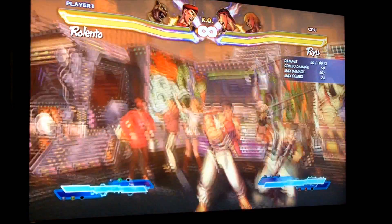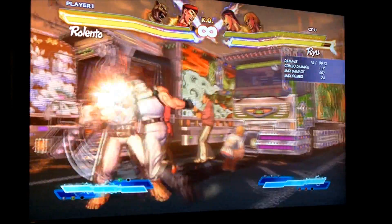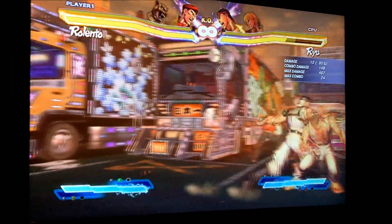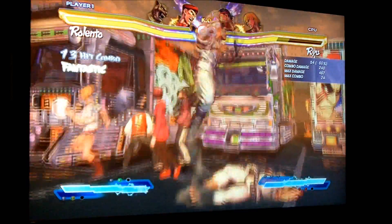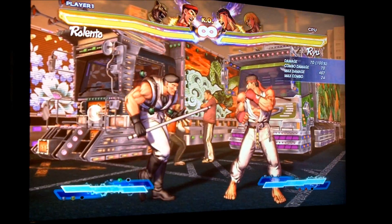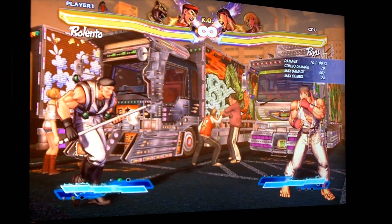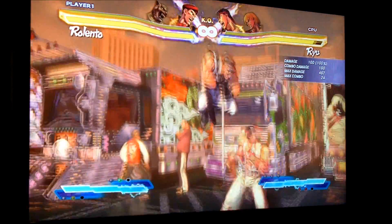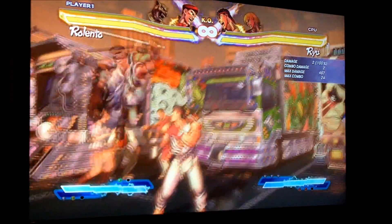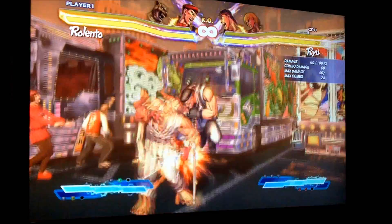One of the things I learned about him in training mode is his Raka gives you a guaranteed sweep every single time, which is nice because you get that extra damage and it leaves you in good position. So you can try to get a mix-up if they don't roll. One of the new things he got in this game is the little pogo jump, so you can create some offensive mix-ups. I don't know what I think about it yet, but it seems to have its uses.